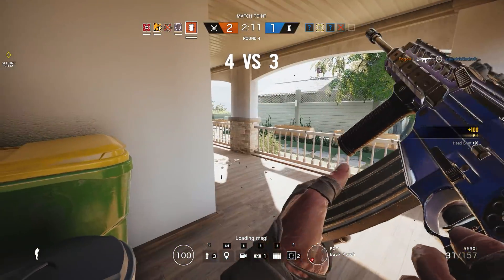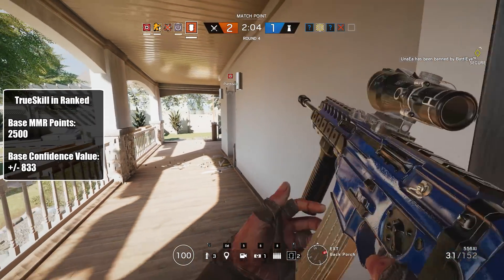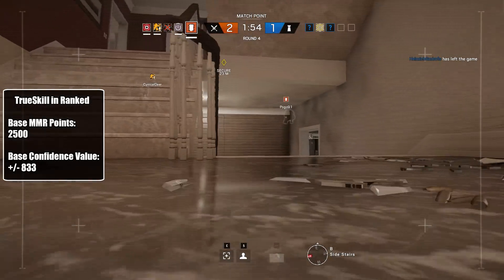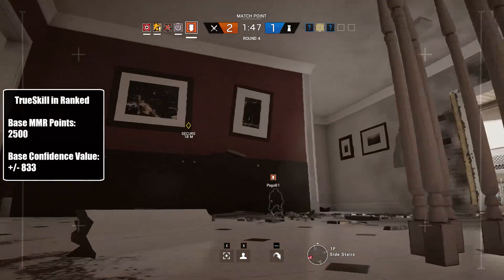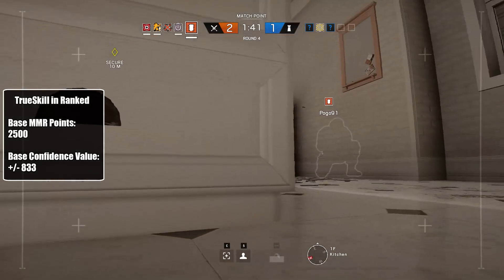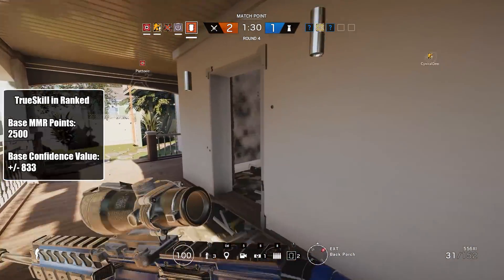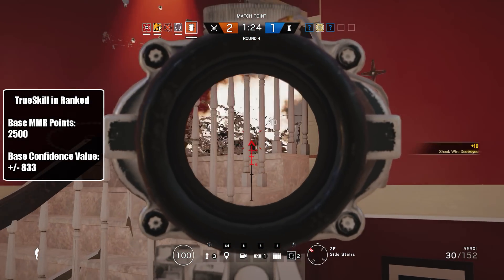The ELO system is only designed to work in one versus one player games, and the same is true for the more advanced Glicko system. So the rating system used in Rainbow Six Siege is neither ELO nor Glicko, but instead it is a far more advanced system called TrueSkill. This ranking system was developed by Microsoft Research and has been used for matchmaking and player ranking on Xbox Live. Just like Glicko, the algorithm assigns both a skill rank and a second variable called a confidence factor to each player.